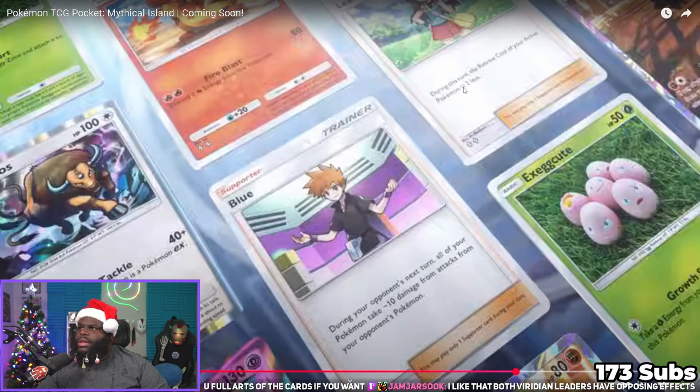There's a new Exeggutor too. And here's Leaf — during this turn, the retreat cost of your active Pokemon is two less. So she's basically a double X Speed as a supporter card, really nice. That means you can't use Giovanni or Sabrina that turn, but if you're retreating then maybe you don't need it. She's one of those cards that can be used in any deck — not like Misty, Brock, or Lieutenant Surge. Blue and Leaf seem like cards you can slot into multiple decks.